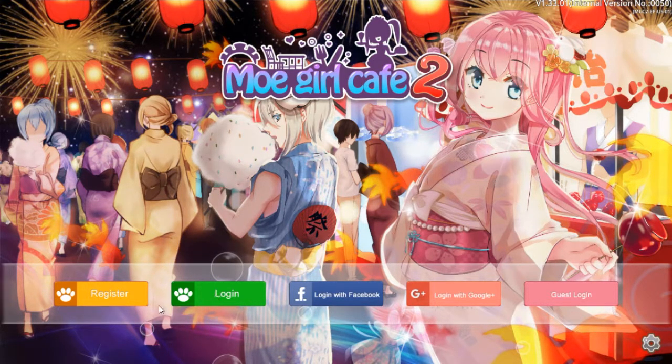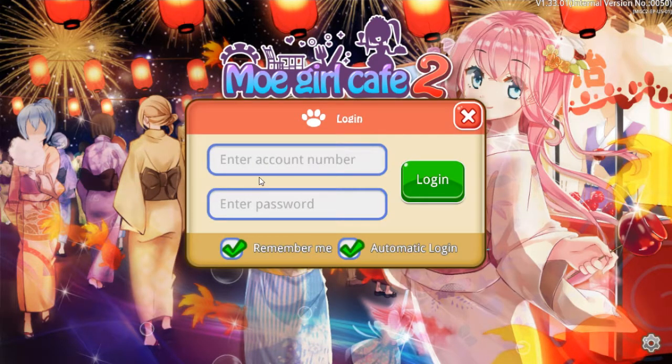As for registration, you log in with Facebook or Google Play — log in with either of these two. This sucks — I can't even remember my old account because it's an account number. Yeah, you need an account number to log in.